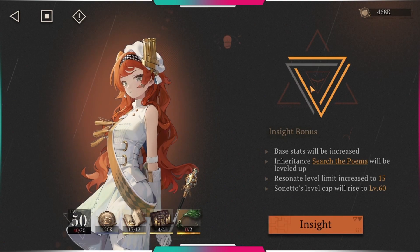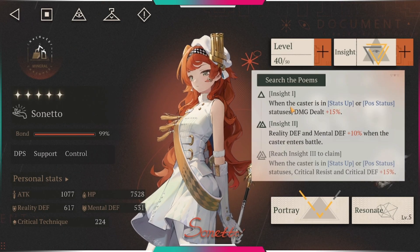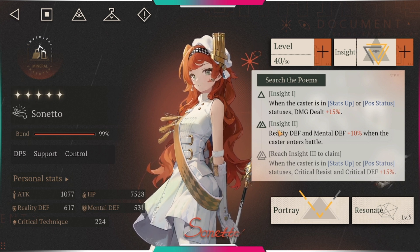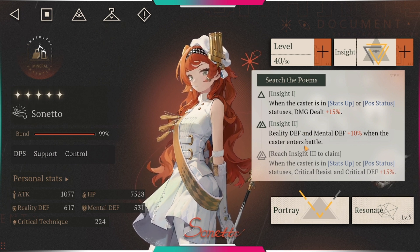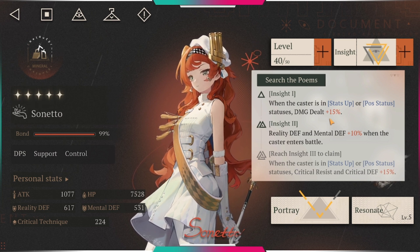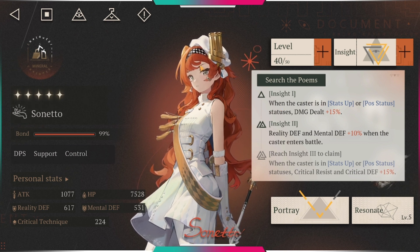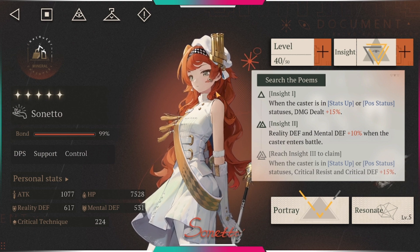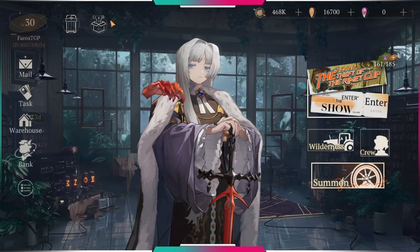For her insight: Insight 1 — when the caster is in stats-up or pause status, damage dealt plus 50%. Insight 2 — reality defense and mental defense plus 10% when the caster enters battle. Insight 3 — when the caster is in stats-up or pause status, critical resistance and critical defense plus 15%. So Insight 1 gives more damage, and Insights 2 and 3 are basically defense and survivability. That's pretty much Soneto's full kit.